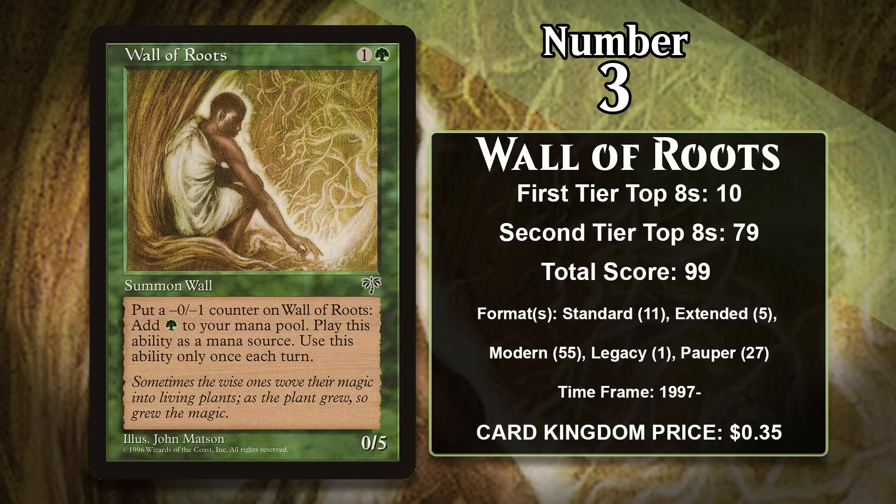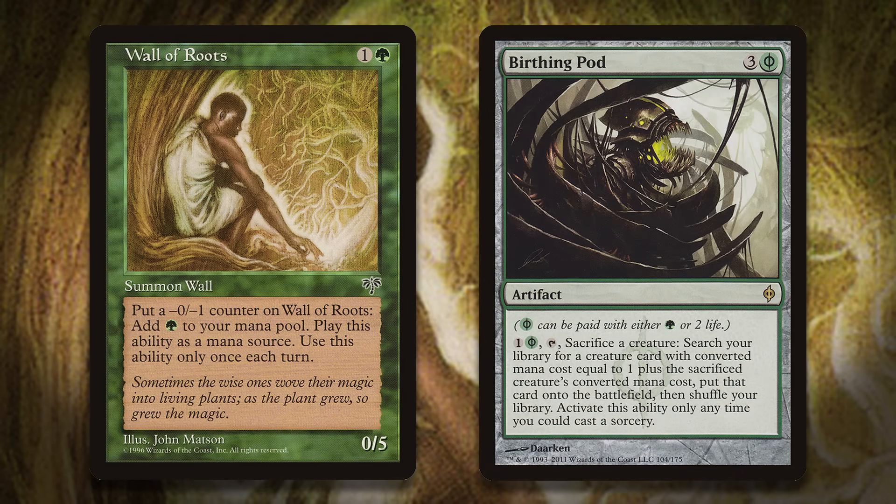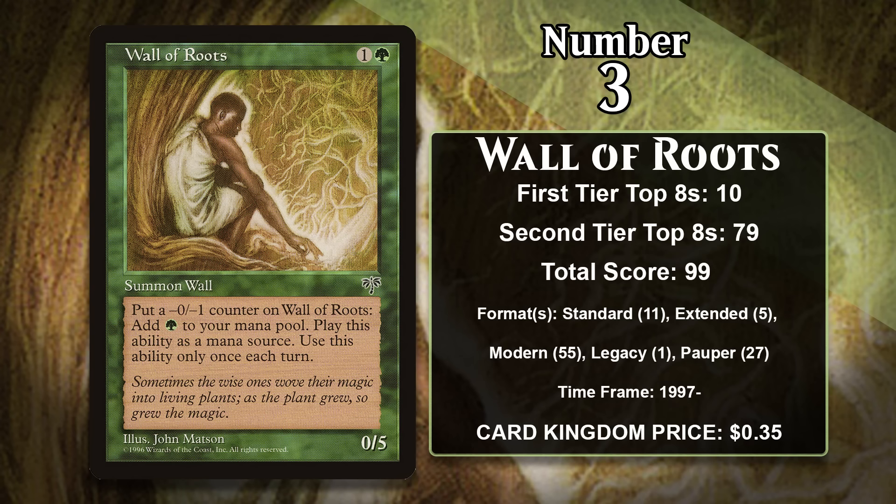At number 3, it is Wall of Roots. This 0/5 with Defender costs 1 generic and a green, and once a turn you can put a -0/-1 counter on it to add one green mana to your mana pool. Its high toughness can help you live long enough to take advantage of all the mana it can produce. It was played both times it was in Standard in ramp decks, and also in a variety of Extended decks including Life from the Loam and The Rock. It has a single Legacy point from 2005 in a Recurring Survival deck. Modern is where it's found the most consistent success — it was played in most versions of Birthing Pod, and after that was banned, Wall of Roots has continued seeing play in its spiritual successor using Collected Company and Chord of Calling. It also appears in Pauper Wall combo decks, which is actually where it's seeing the most play these days, and it's likely to keep gaining points.